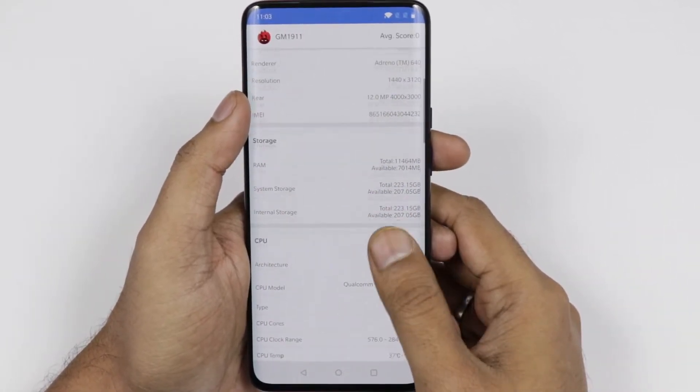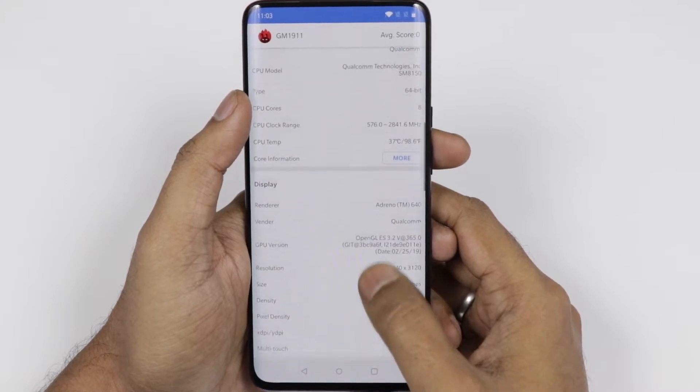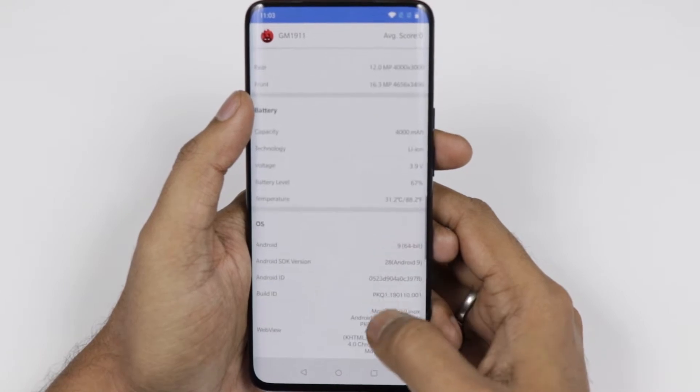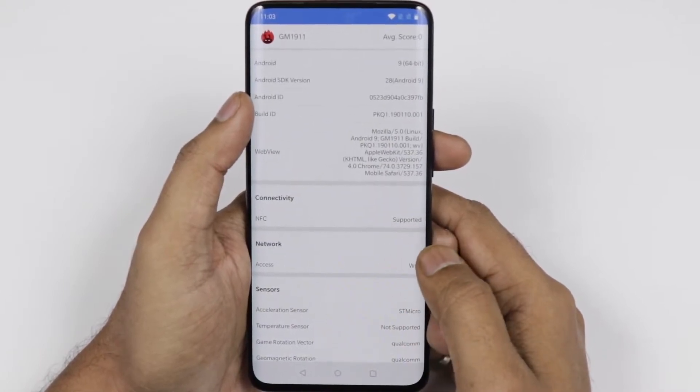Coming to the display, it comes with the 6.67 inch fluid AMOLED display. It has a battery of 4000 mAh and it comes with warp charging, which is definitely a fast charger.